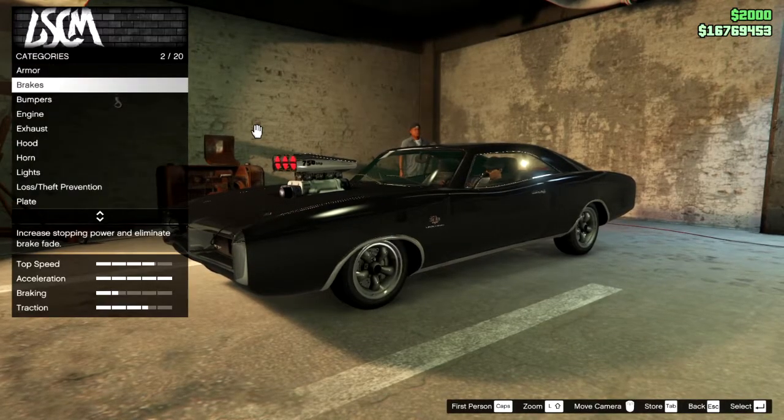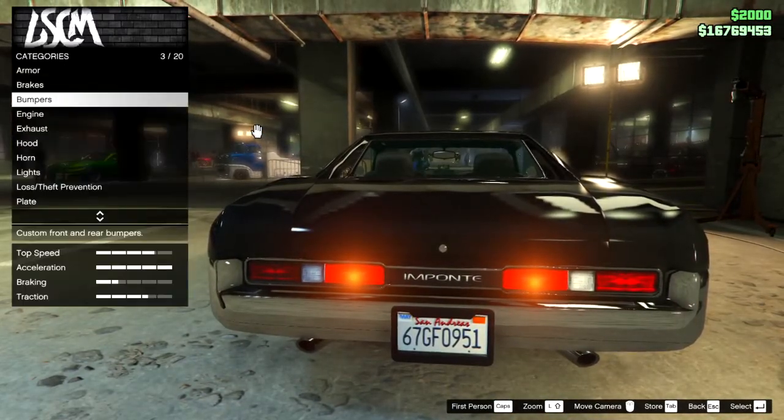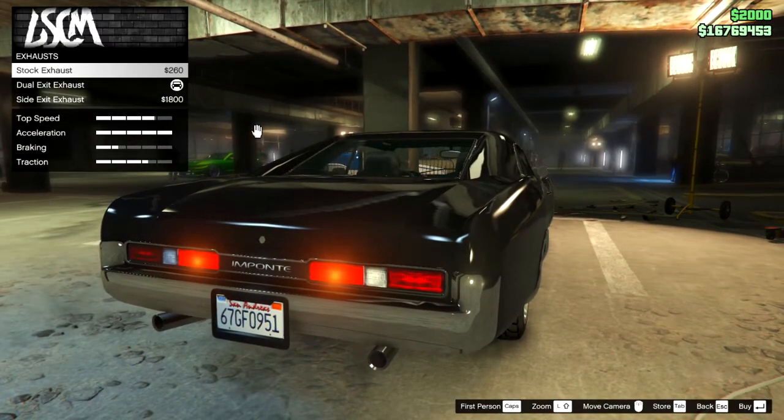Armor upgrades are done, brakes are upgraded, front bumper is stock and rear bumper is also stock. Engine is upgraded. Exhaust is optional — I have this one here, you can leave it stock or get these, it doesn't matter.